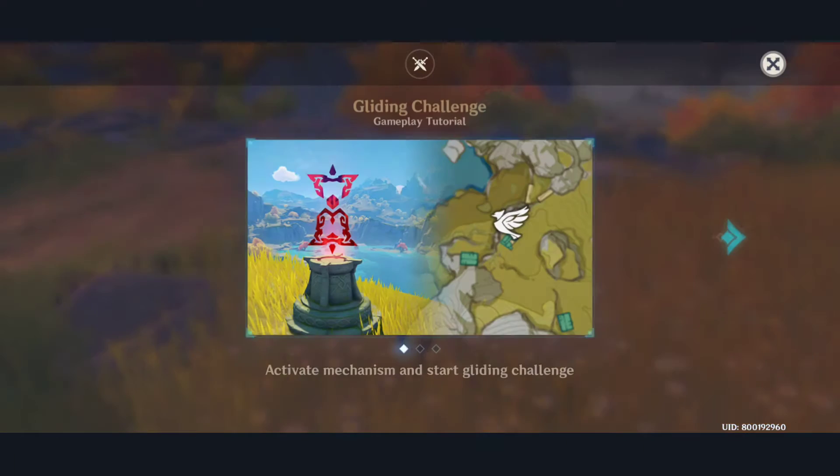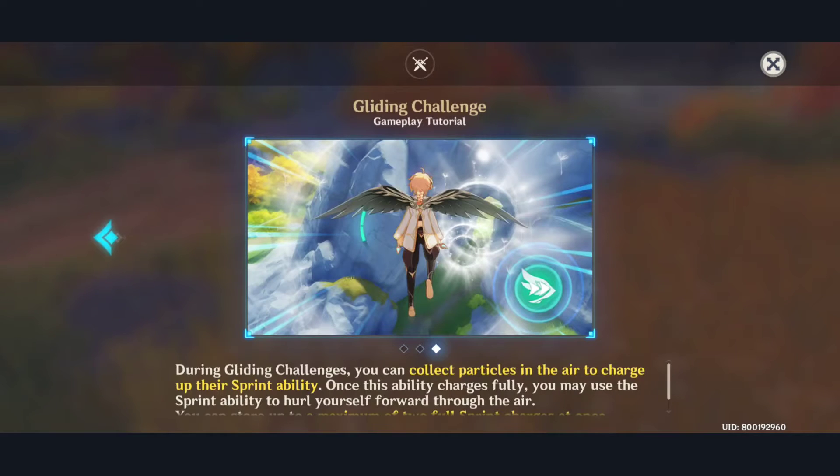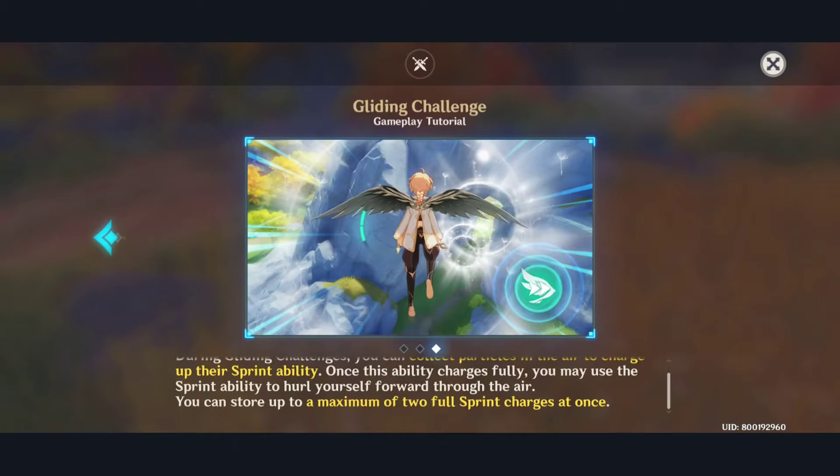Let's go to the rules. It teaches you how to play it. You guys are familiar with this in the open world — sometimes you find these mechanisms and it's a gliding challenge. But I think this time they've added a way where the ability charges fully and then you may use the sprint ability to hurl yourself forward through the air.